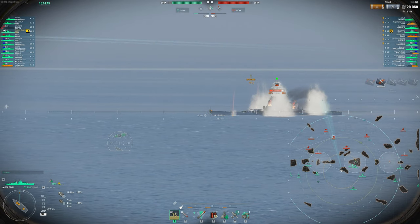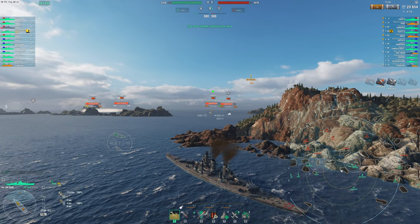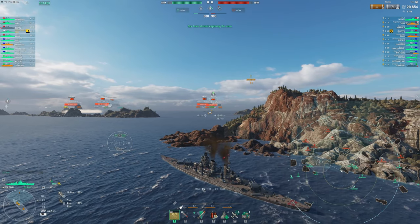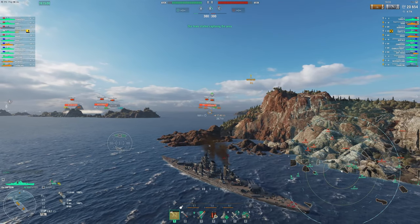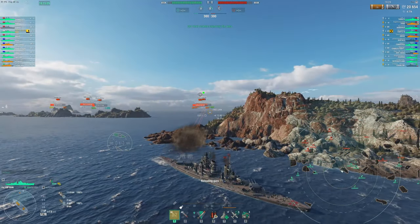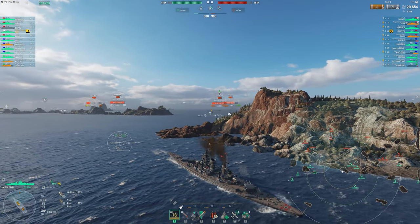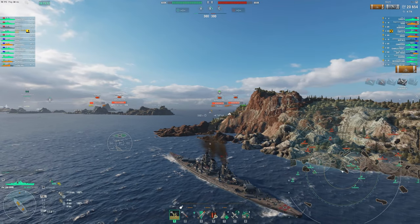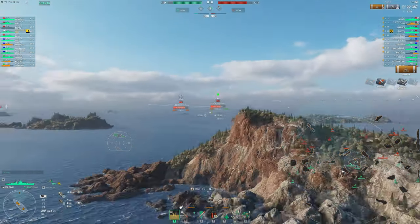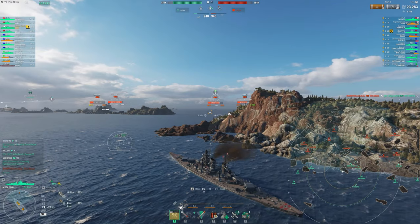Broadside Iowa — I should probably be switching to AP, but it's kind of hit and miss with this ship whether you're gonna deal some massive damage or not. It's not terribly consistent, but thanks to your secondaries and torpedoes and all these other things you have access to for dealing damage, you don't really need your main guns to be that incredible. So playing like a Des Moines, holding rocks like this can work really well, especially because you have Hydro, so you're more than likely not gonna get torpedoed by a destroyer, or if you are, you should know about it.